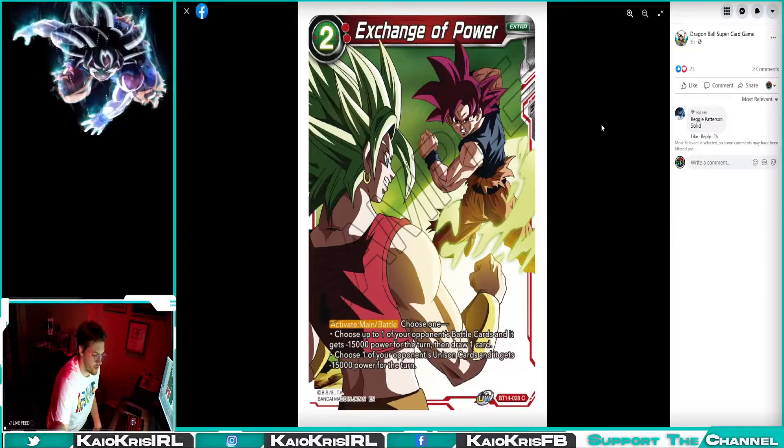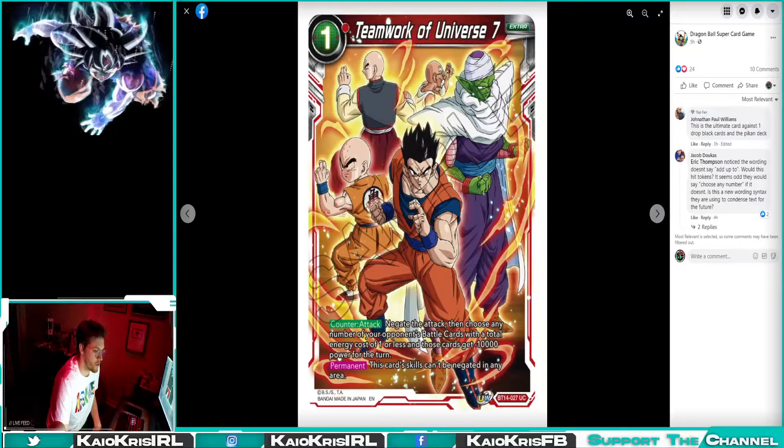Exchange of Power: Activate Main, Battle — choose one of your opponent's battle cards and it gets minus 15k for the turn, and draw one. So basically every color now has a version of Absolute Confidence, which is finally pretty cool. They're just two-drop effects that you can target Unisons or target battle cards and draw a card.